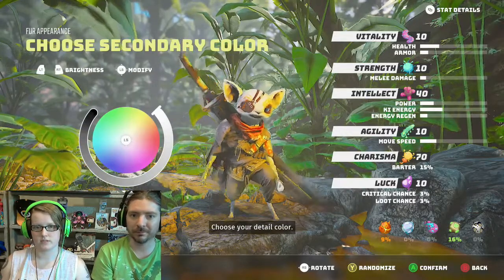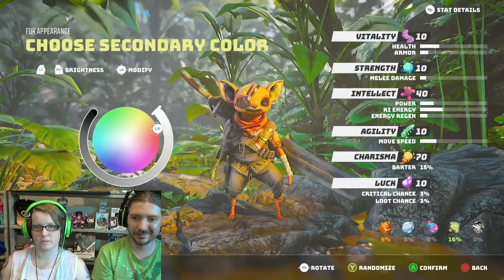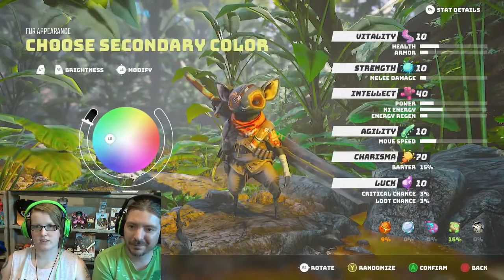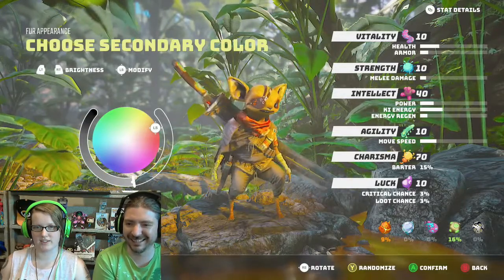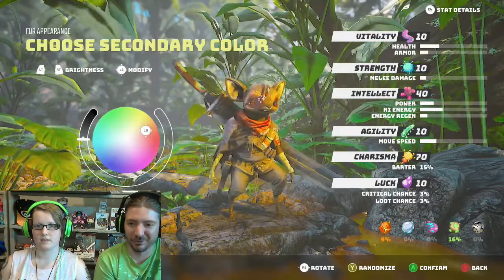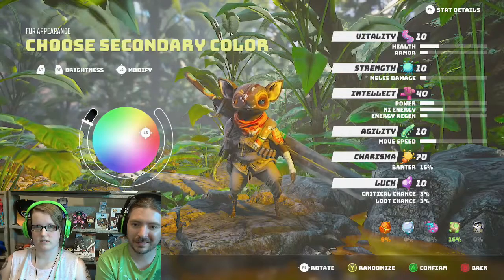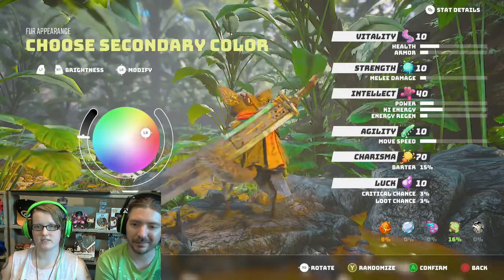Choose your secondary color. Choose your detail color. Oh, there we go — that's what I'm talking about. You look like a deformed Ratchet from Ratchet and Clank. Let's do like a brown. Are you trying to make a calico? Not exactly. I feel like a light brown — actually, if I'm a Raichu. Yeah, I would totally be a Raichu. Absolutely. I kinda like it though. Do I wanna go darker brown or lighter brown? I'd go lighter brown. You like that one? I like that one. Let's go with that one.